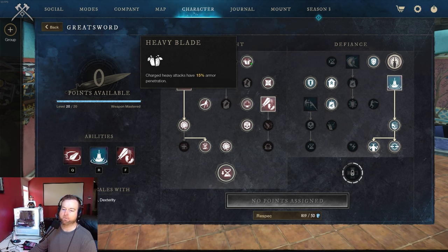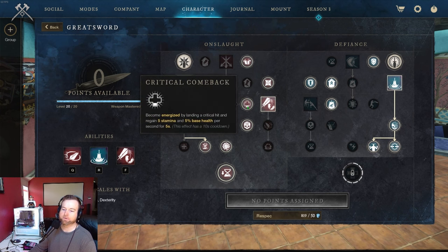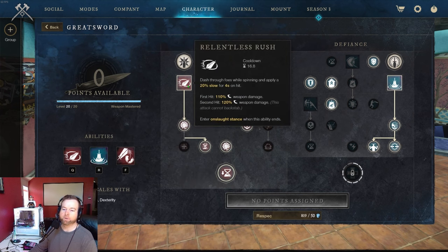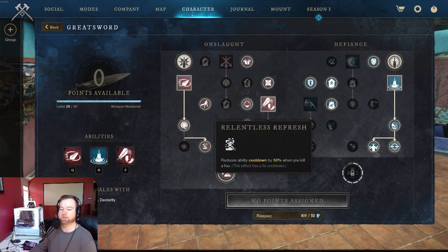Charge heavy attacks give 15 armor penetration — big. In onslaught stance you have 100% increased critical chance, which is good. You're going to get base health back, regain stamina, and crit chance increased by 10% when attacking foes with an active debuff. Going down the relentless tree: 10 empowerment — that's where it's big time. You definitely need that to get things going.